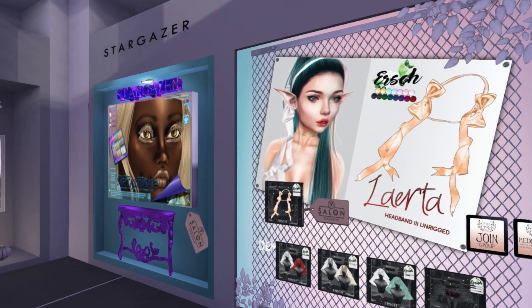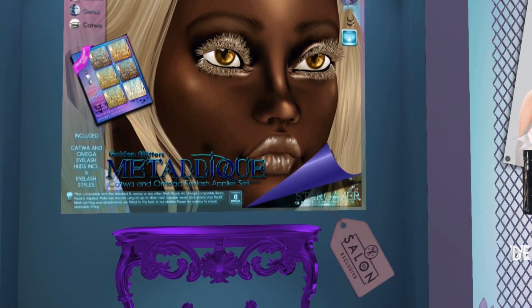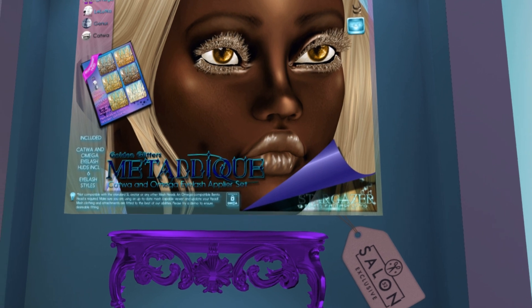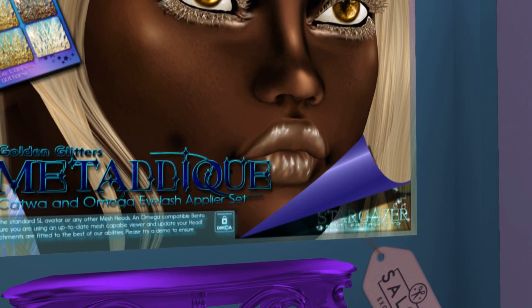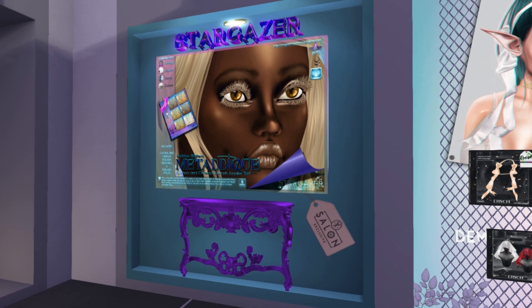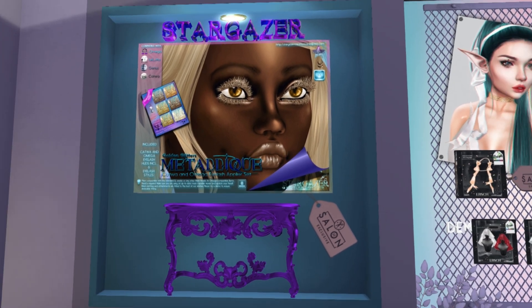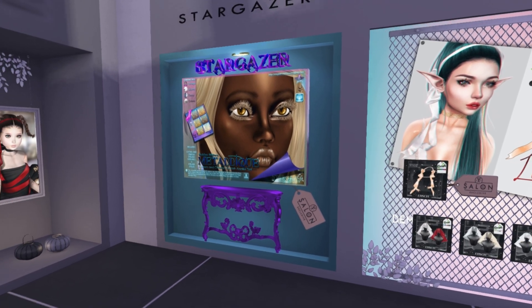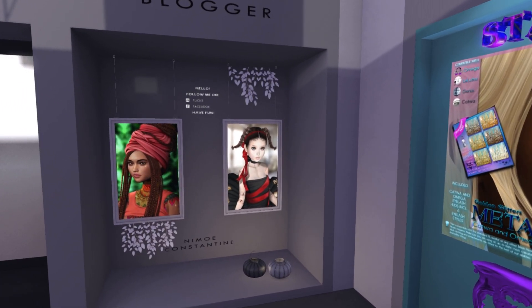We have Stargazer next, and it looks like we have more lashes. It looks like gold tinsel, almost. These are called Metal Leak — kind of hard to read with that font. They have different colors — six different. Looks like they have several different versions as well, including Omega, Catwa, Lelutka, and Genus.